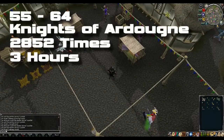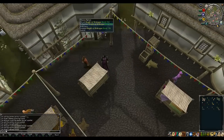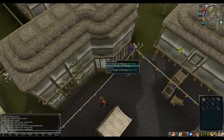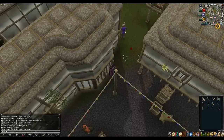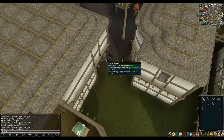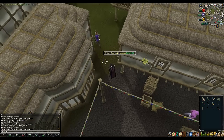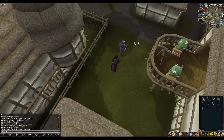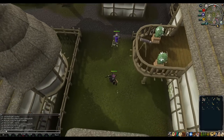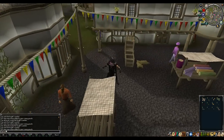From levels 55 to 64 you're going to want to do Knights of Ardougne. Right click and pickpocket — this also works with the short bow with no arrows tactic. There is another tactic here: if they catch you while pickpocketing they will attack you, so you want to lure them. I'll show you by attacking one and getting him to chase me. Don't run off too far — you don't want him getting stuck behind anything.